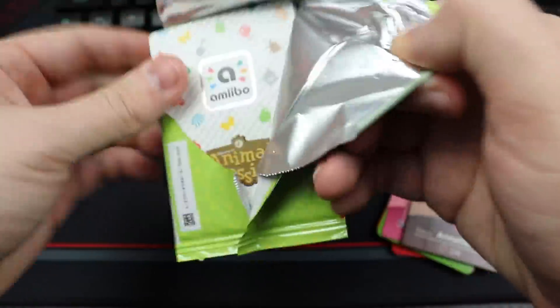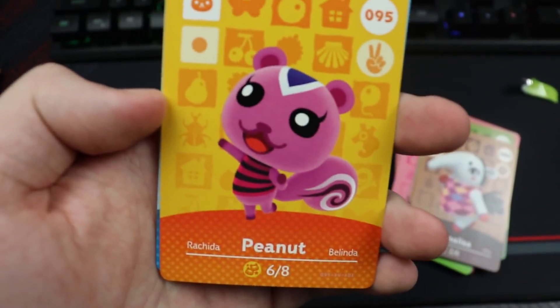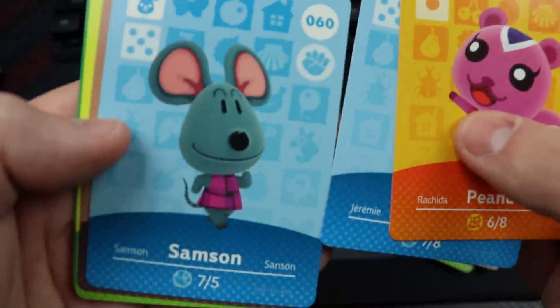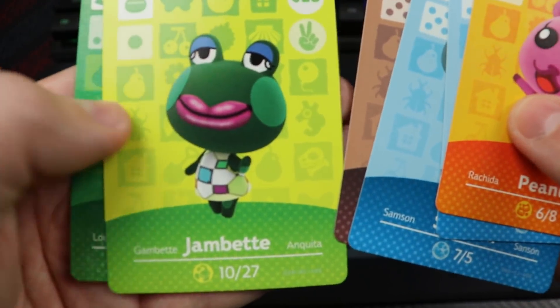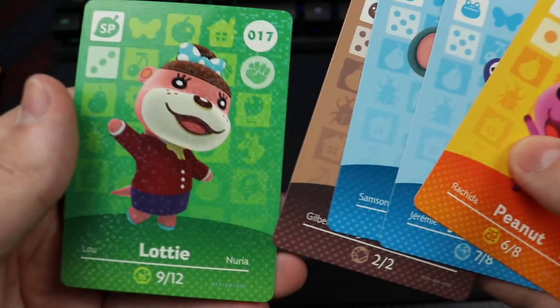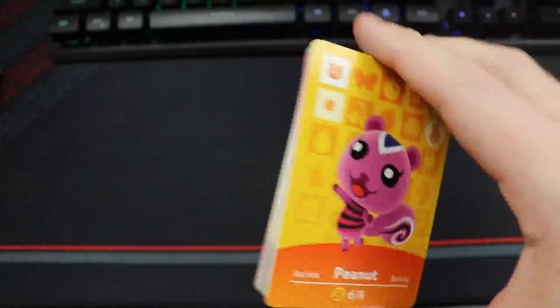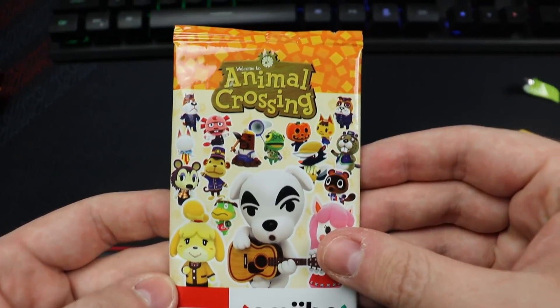Last series 1 pack — lots of good ones in here. Peanut! That's a great card, one you want to pull. We got Jeremiah — really cute — Samson is okay. Jitters, and Joe — throwing that one away. Then we have Lottie — not too bad. All in all, a couple stinkers but not too bad for series 1.